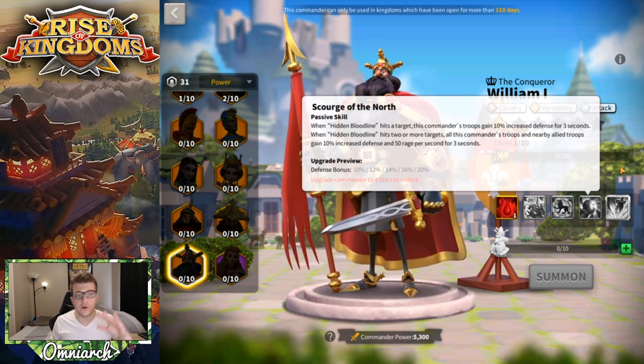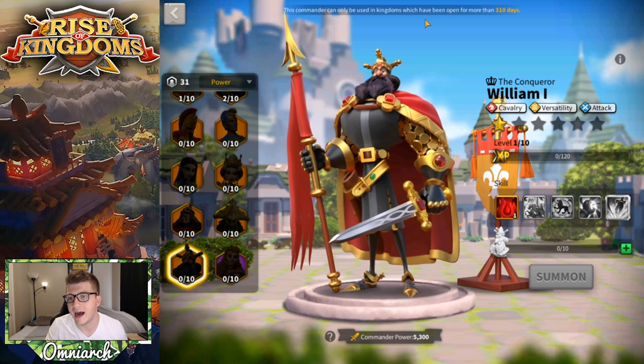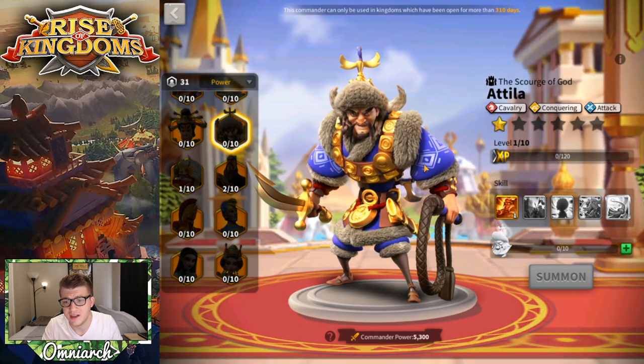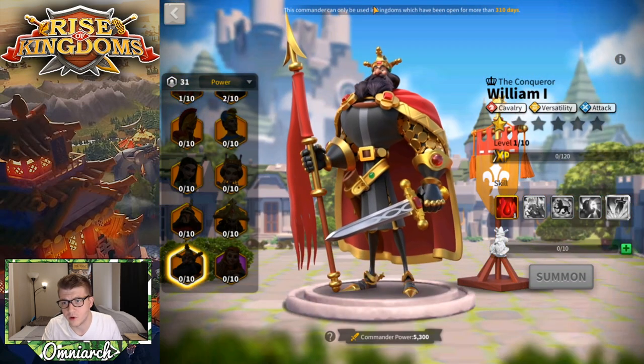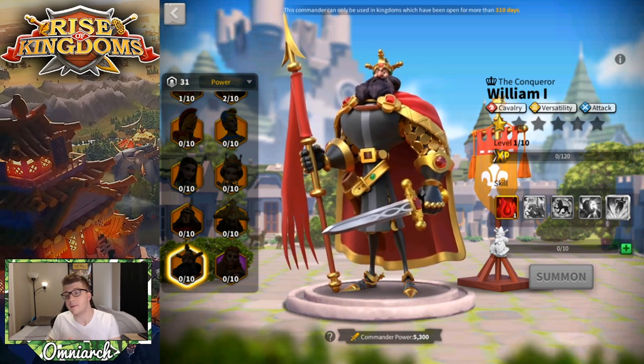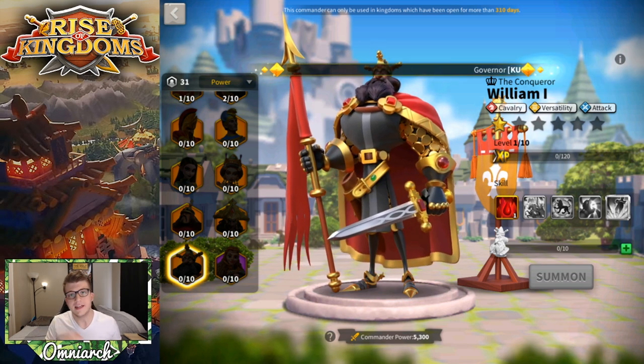Saladin shows up much earlier in the game than William, so if your Richard, Yi Seong-Gye, Alexander, and Constantine are at appropriate levels and William isn't available yet, you can start putting sculptures into Saladin to get him to 5-5-5-1, then invest in William when he arrives. Apparently both Guan Yu and William show up around day 310, though that seems odd. Either way, Saladin-William is a great power bump for your Sunset Canyon cavalry march — more tanky, more powerful, and more supportive.